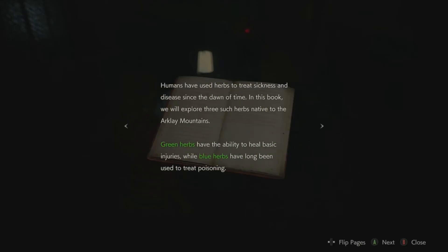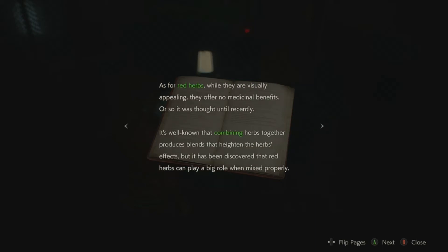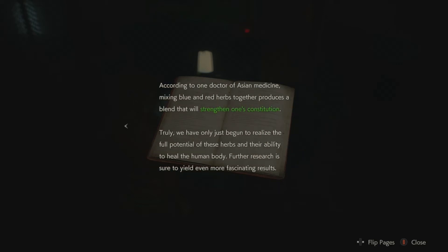Medical benefits of herbs: humans have used herbs to treat sickness and disease since the dawn of time. Green herbs have the ability to heal basic injuries while blue herbs have long been used to treat poisoning. Red herbs offer no medicinal benefits on their own - or so was thought - but it's been discovered that mixing blue and red herbs together produces a blend that will strengthen one's constitution. We have only just begun to realize the full potential of these herbs.